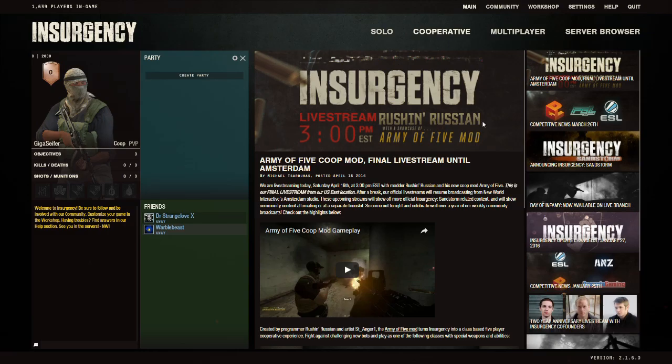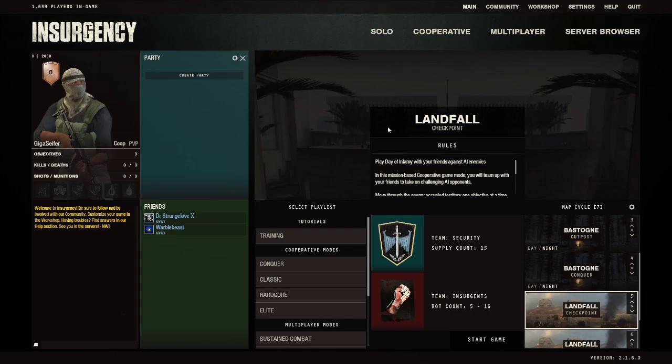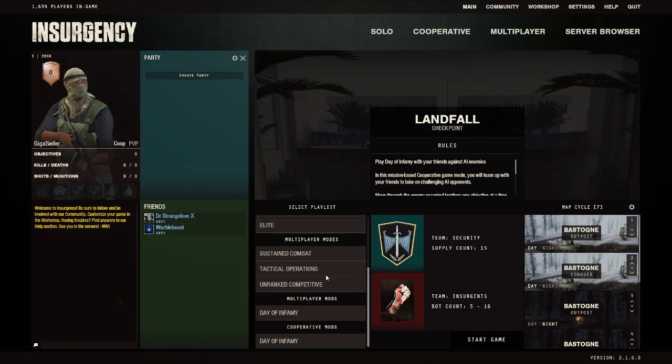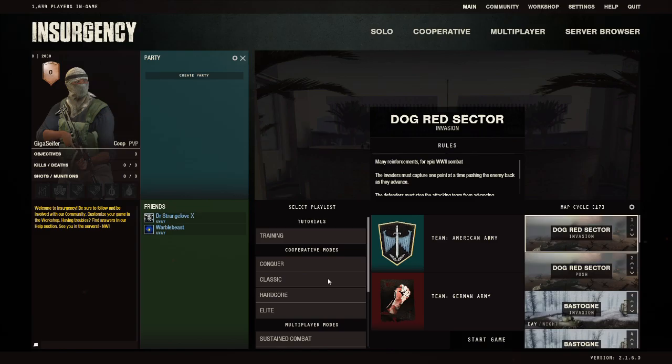What is Insurgency? Insurgency is a modern FPS that was made in the Source engine. I think originally it was a mod for Source and then later it became the full release follow-up game that you see in front of you. Source, if you're not familiar with it, is the same engine that Valve uses for Half-Life games, Portal, CSGO, all that stuff. All their first-person games are made in Source. I have to imagine TF2 is also made in Source. I don't know about Dota.